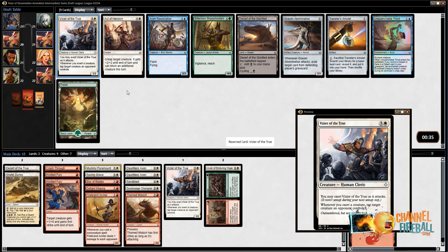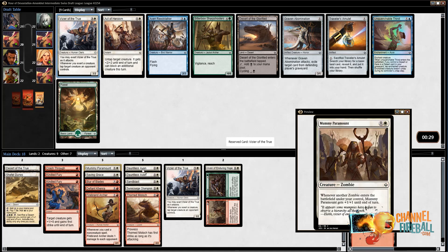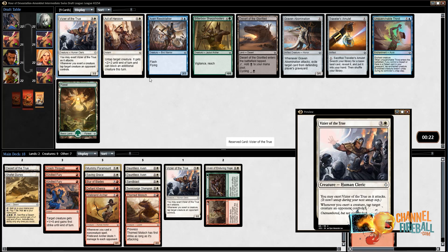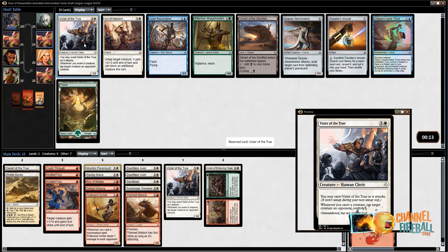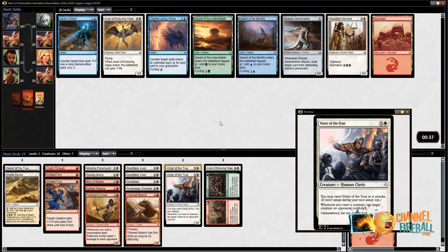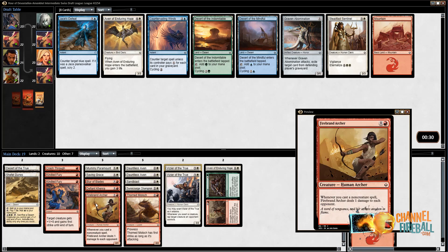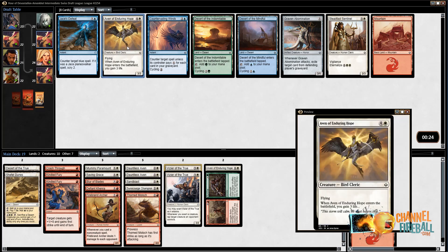Looks like the pick here will be another Vizier of the True. I'm really hoping to get some Exert creatures. I'm kind of sad that I didn't get any of the 3/1 Exert-to-be-Indestructible creature, because it would be really good with all these Dauntless Avens and now a second Vizier of the True. But there just aren't any around for me to pick. This is a good card to be so late in the pack. I feel like we may be in the right colors, but just not getting particularly paid off for being in Red-White. Maybe we should have been Blue-White. The Aven is still a fine card — I'm happy to take another Aven here.